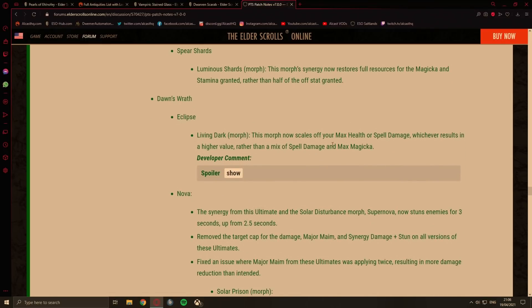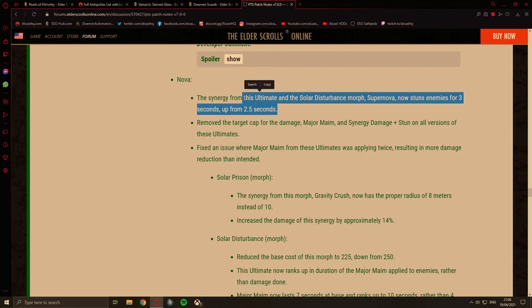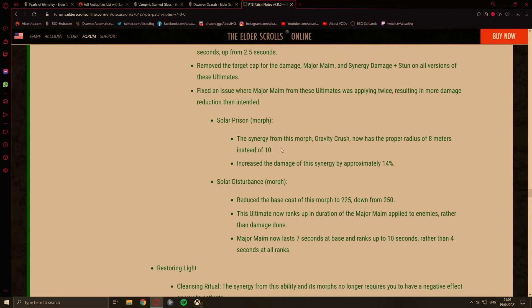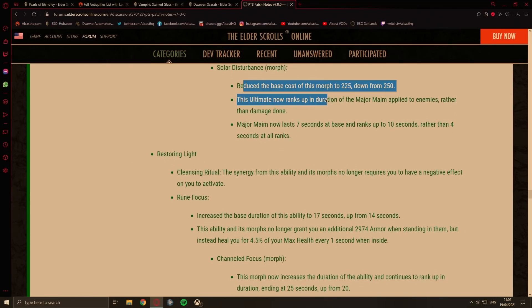Nova synergy — Solar Disturbance morph, Supernova: now stuns enemies for 3 seconds, up from 2.5, and removes the target cap. That's a big fat buff, nice! Solar Prison — the synergy Gravity Crush now has the proper radius of 8 meters instead of 10. Rune Focus: increased the base duration to 17 seconds up from 14. The ability and its morphs no longer grant 3K armor when staying in them, but instead heal you for 4.5% of your max health every second when inside. So it's additional healing — tanks benefit most since it scales off max health, meaning damage dealers and healers with lower health values get smaller healing ticks.